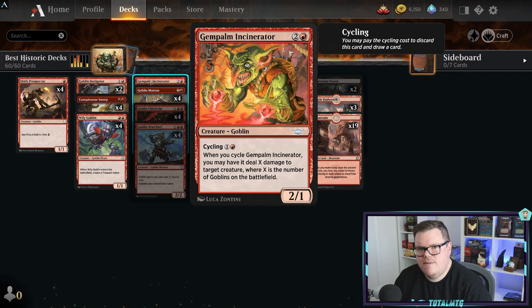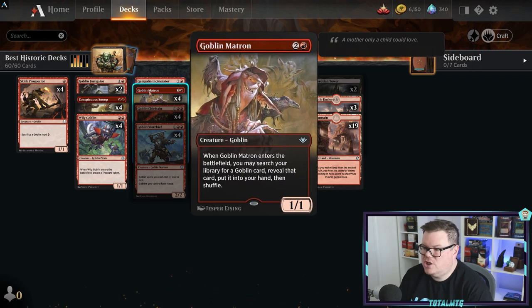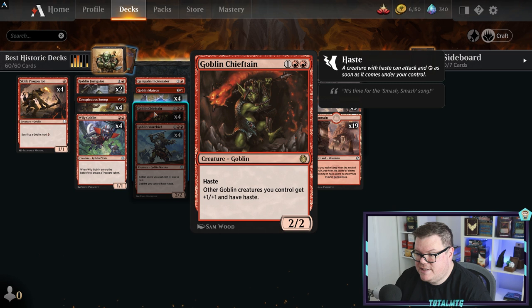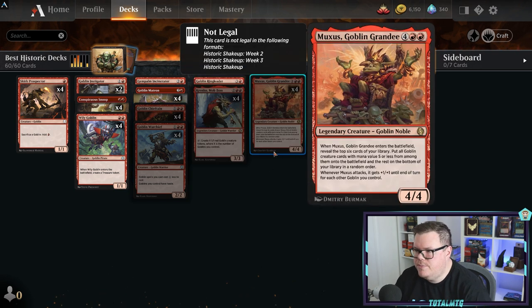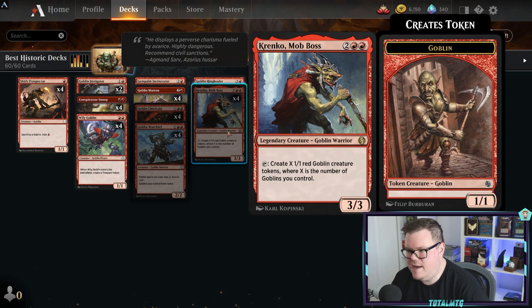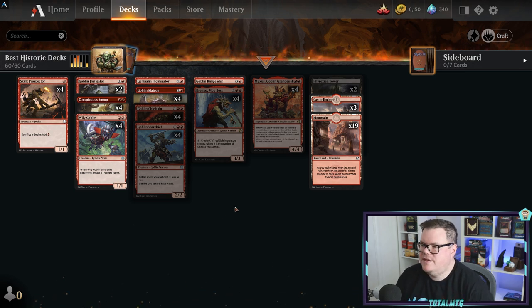This is very much like Elves - you're simply amassing as many creatures as you can and winning as quickly as possible. Goblin Matron lets you search your library for a goblin card - you go get your Muxus or maybe just get a Chieftain. Goblin Chieftain gives other goblins haste, which is super important when you want Muxus coming down and attacking. Give Krenko haste, you've got goblins on the field, tap and create loads more - they've all got haste and you're swinging in for the win.